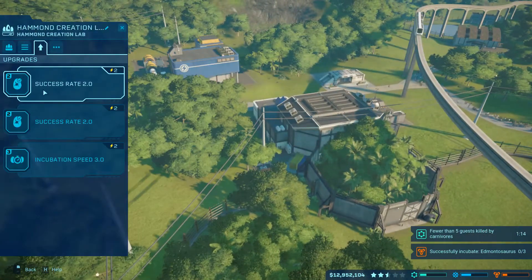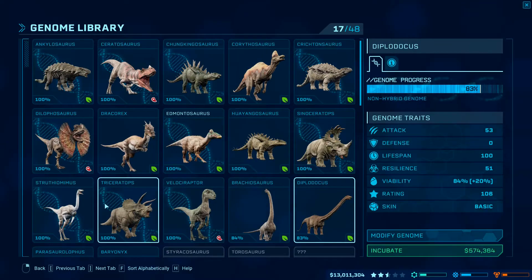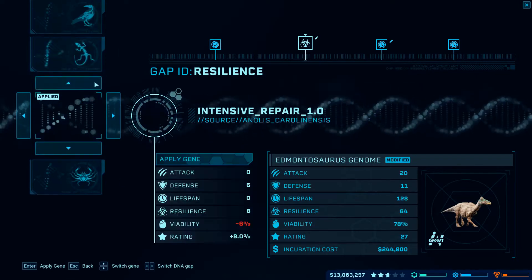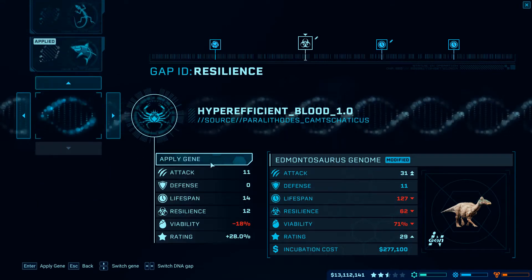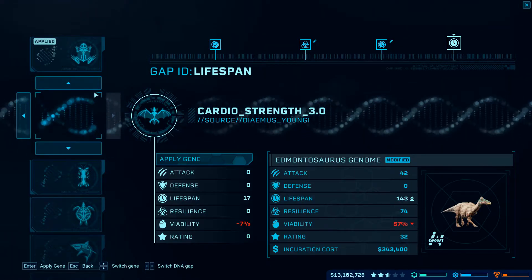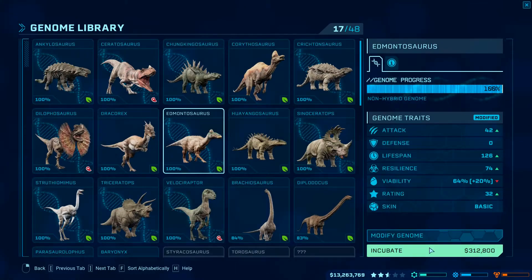So we're going to go ahead and go to the upgrades, and just take care of this - purchase this. I'll have a little bit of extra money, and we're going to go ahead and incubate up our boys. We're going to modify this genome just a tad bit. We don't have really any colors to look forward to, at least not yet. We're going to see what is the highest we can do - it looks like 29. Hyper-efficient blood is the highest. We can also upgrade it to hyper-efficient blood 1.0, but that's going to drop it down a lot. We're going to not apply that. We're just going to go for 32 stars and incubate this bad boy, and pretty much just copy and paste it for the next guy.